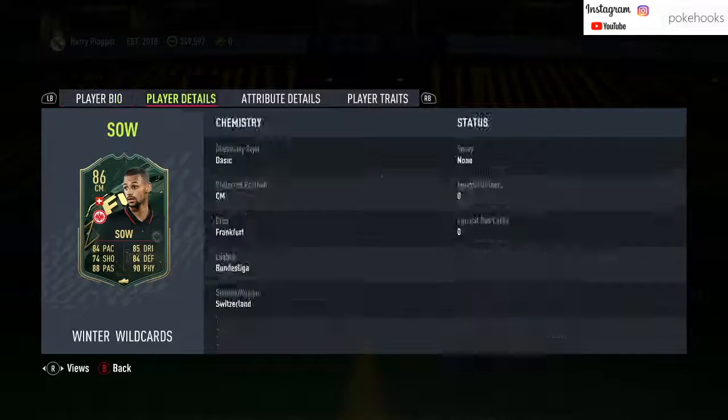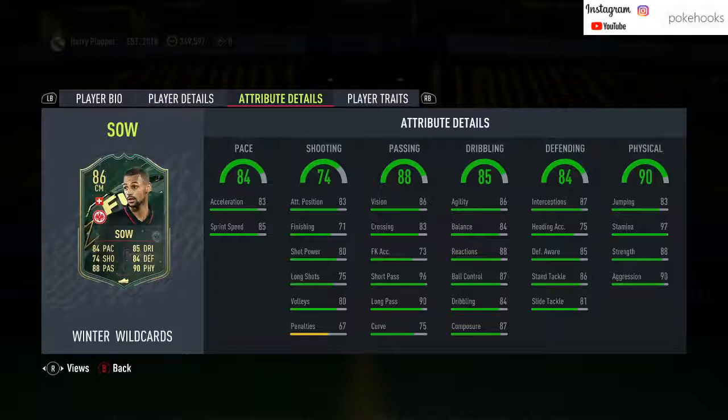He's a DM, sent a mid, four star weak foot, three star skills, and six foot. He's got very good pace. Shooting is a little meh, passing is super nice — really good short passing, long passing is really good, and vision is also very good. Dribbling stats are all super well rounded in those mid to high eighties.